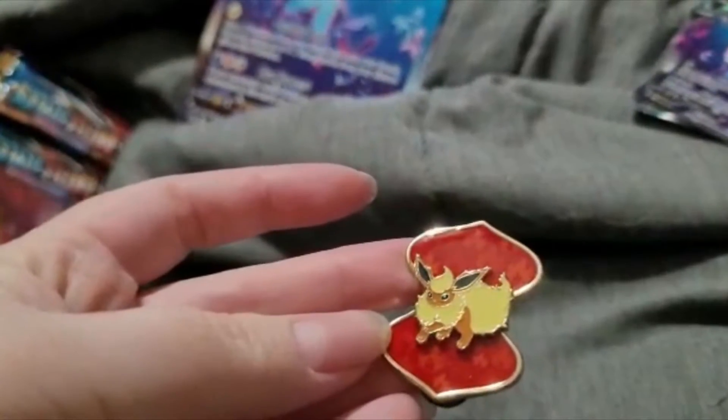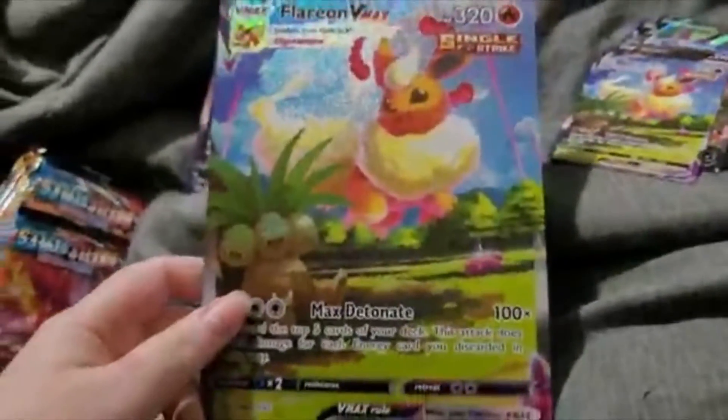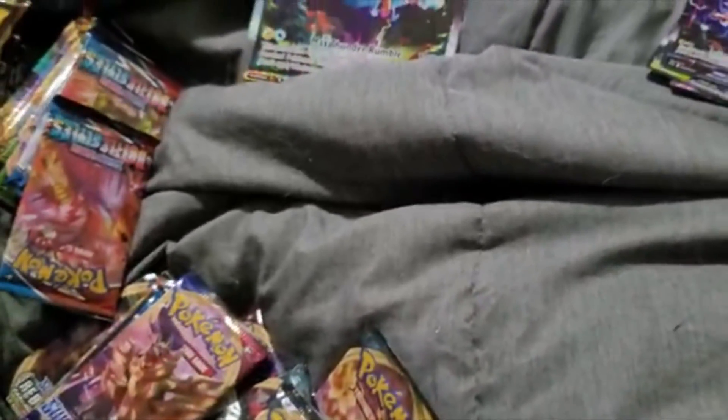Next we have Flareon — still really impressed with these pins. I love Flareon's alternate art. Flareon is definitely one of my favorite Eeveelutions alongside Umbreon and Leafeon — that said, I just like them all basically. Here is Jolteon, here is the Jolteon V, and Jolteon VMAX. Here is the really large version, and if y'all like this content let me know. If you don't like the way I'm doing stuff, also let me know. But otherwise thank you all so much for watching and see you in a second. Bye bye!